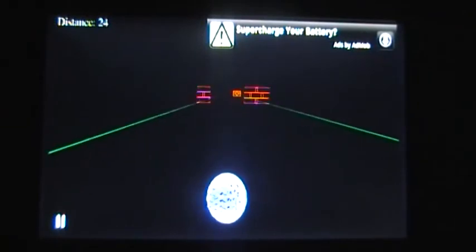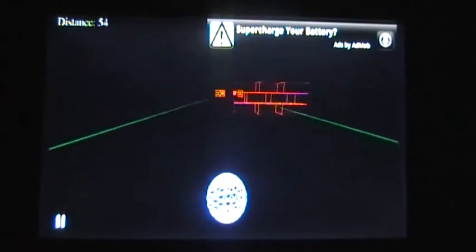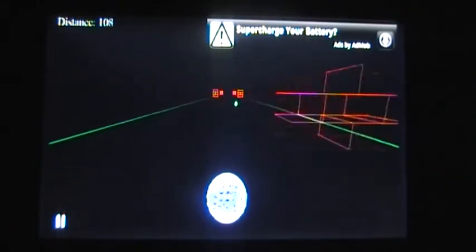As you can see in the background, it is a very simple ball rolling type game. You control it using an accelerometer on your phone just by tilting it left and right, and you can also press the screen to do a kind of jump.